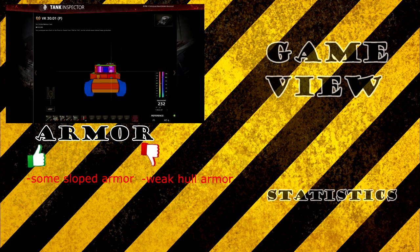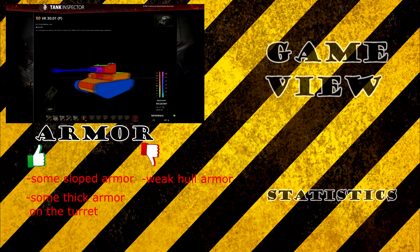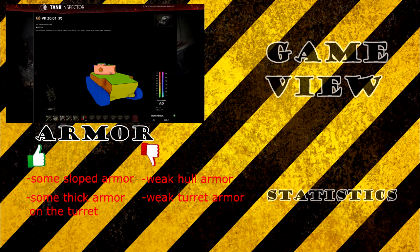The turret is a bit special. The stats only say it has 100 millimeters of armor, but there are some troll parts that give over 200 millimeters. So the turret can be quite trolly sometimes. If you're engaging this tank, shooting the turret is a 50/50 chance of penetrating — better to aim for the hull. The side and back of the turret are not impressive at all at only 81 millimeters, but most tier 5 and 6 tanks have over 100 penetration so those won't be a problem.